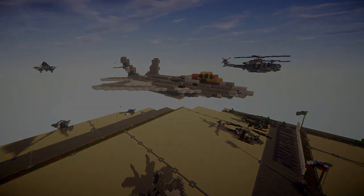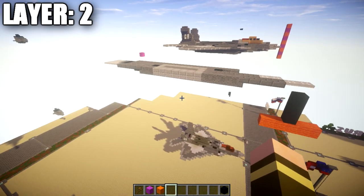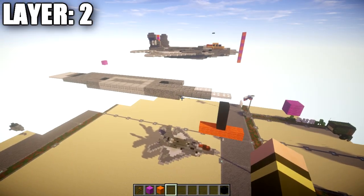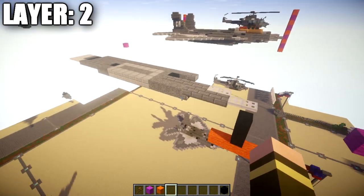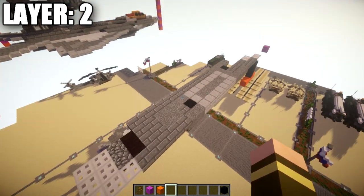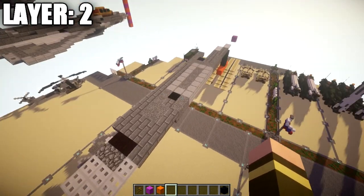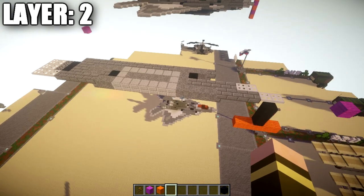Let's go ahead and move into the tutorial by beginning with layer number two. Now layer two is a good way to get a nice base of the aircraft established, and layer one is just going to be throwing on a few iron trapdoors on the bottom and some stone buttons. A lot easier just to do layer two and go back down to layer one from there. Now if you're completely new to my aircraft tutorials, I like to do half on camera and half off, since the aircraft is completely symmetrical on both sides. Whatever we do on the one side, we're going to be doing on the left side as well.